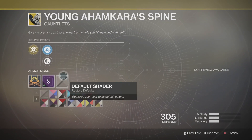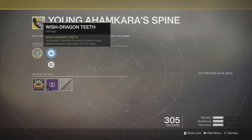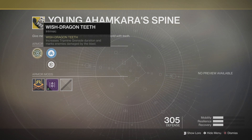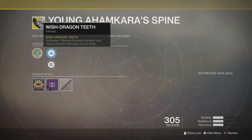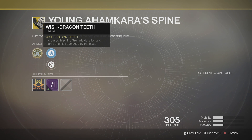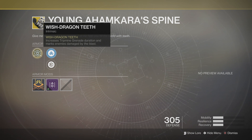First up we have the hunter's class item which is the Young Ahamkara's Spine. We've got the Wish Dragon Teeth perk — increases tripmine grenade duration and marks enemies damaged by the blast. The tripmine grenade definitely isn't the best but this perk definitely allows it to be better than what it currently is, as the increased duration is definitely noticeable.